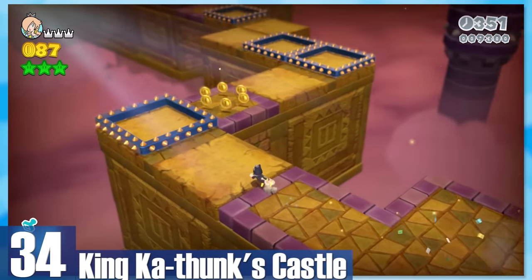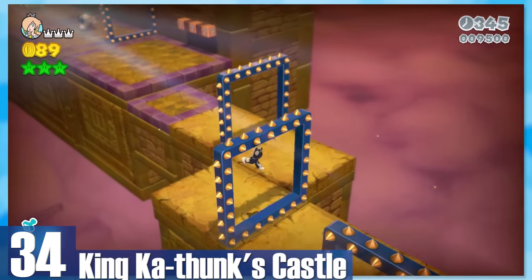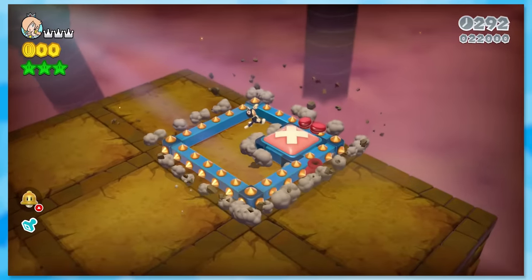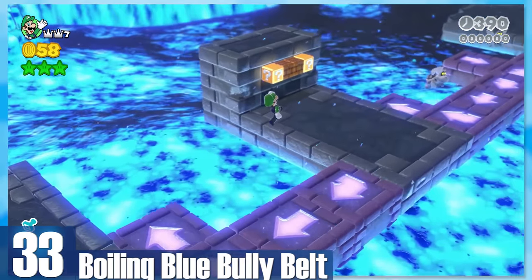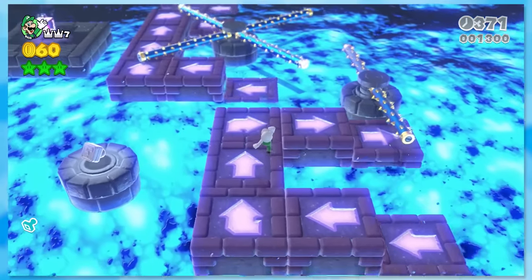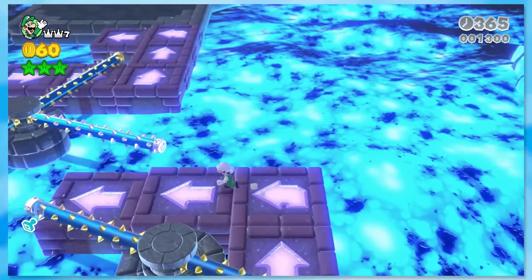34: King Cuthonk's Castle. Lots of spikes flip around the level and you have to jump through them at the correct time. It kind of sounds boring, but it strangely works really well. It's too bad the boss is so brain-dead easy. 33: Boiling Blue Bully Belt. These stage names are so uncreative, my god. But I love the level due to its frantic pacing and platforms constantly coming in and out.